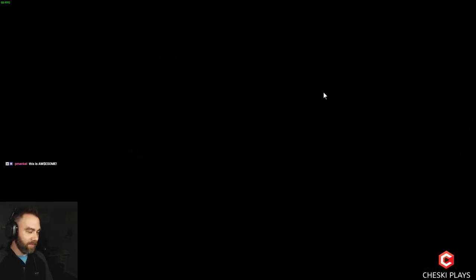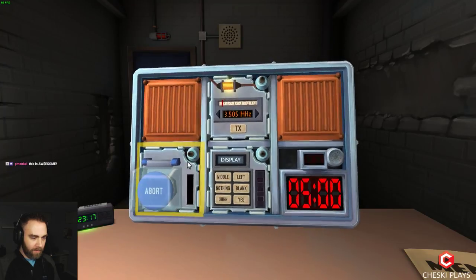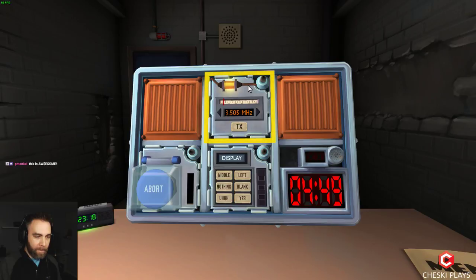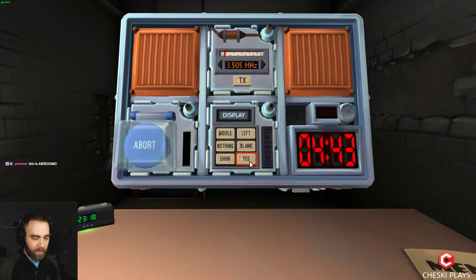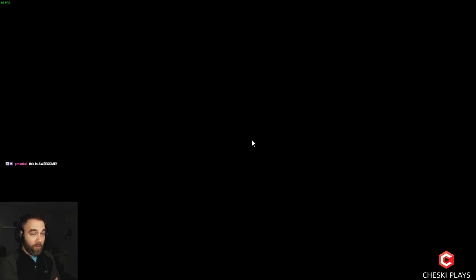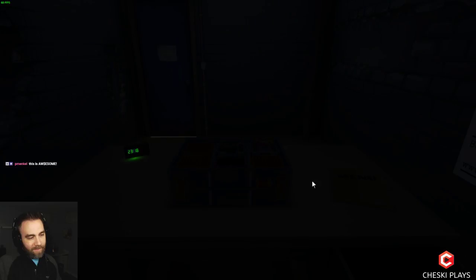We have morse code again, Who's on First, and the blue button. Display is on the Who's on First screen. Bottom right — oh geez, we just messed up. What'd you do? You were looking for what was in the bottom right and I pressed the button instead. See the confusion. Here we go.